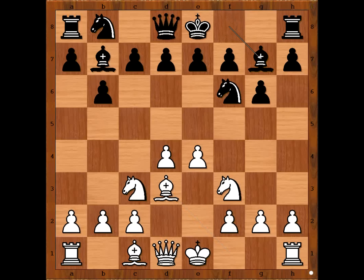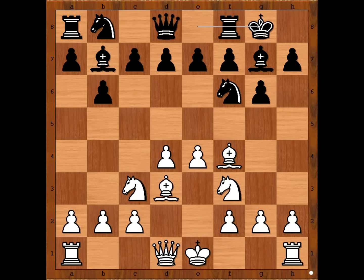Bishop to d3, bishop to g7, bishop to f4. Harold Jennings castled kingside. Queen to d2, intending to castle queenside and to play bishop to h6, exchanging dark square bishops, pushing the pawn all the way to h5 and exchanging it for the pawn on g6.